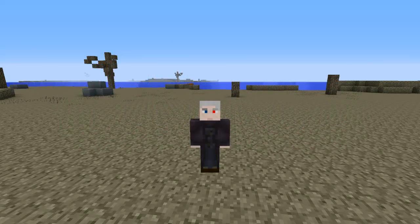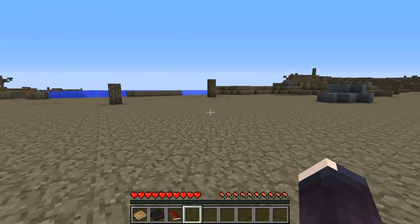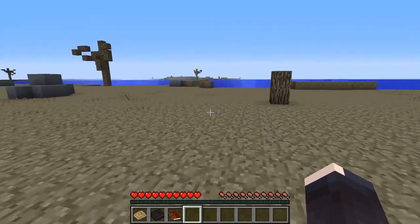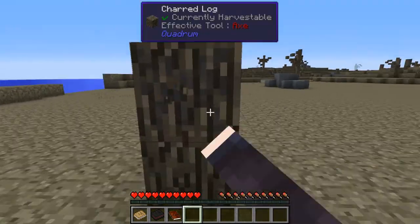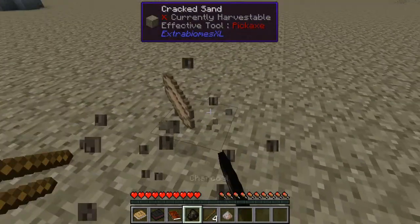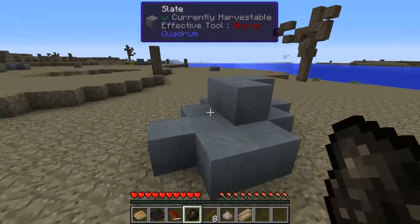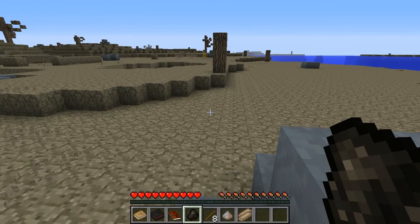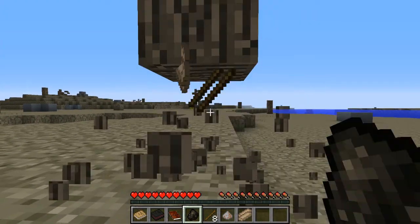Hey everybody, Kusmos here back with a brand new modpack. Today we're playing Regrowth by the Phoenix Lodge. This modpack is available in the FTB launcher under the third-party modpacks. I played through the first little bit just to get myself familiar with things, so pretty much we just want to start off by knocking down these dead trees.